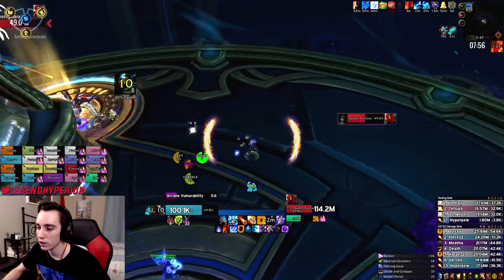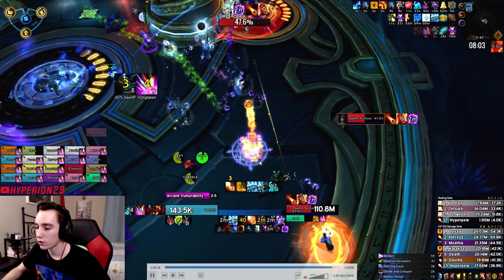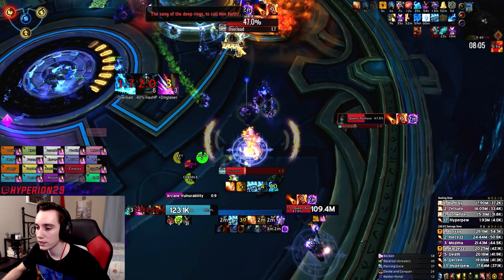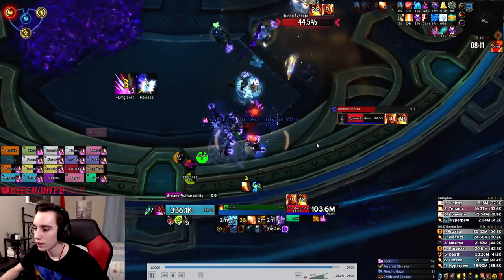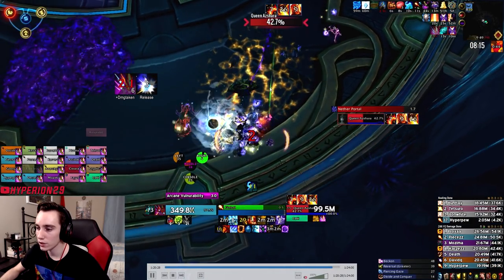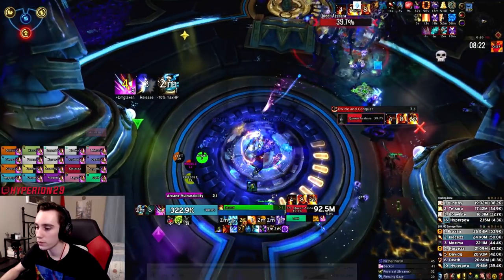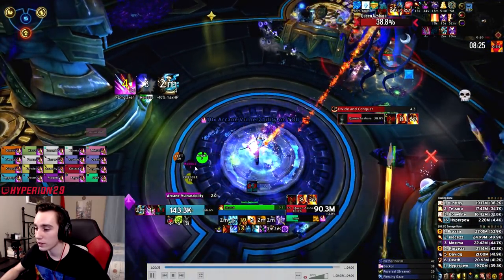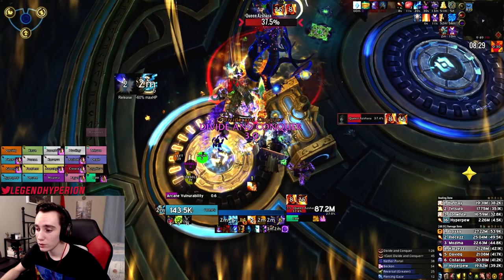I get my Arcane channel off, Blink out, pop all cooldowns, second pot, Bloodlust — we just burn the boss. Our Warlock places a gate from one position to the console area, which we'll use right after we get the big portal baits. The bait is coming in seven seconds; we stack up on the edge right by the Warlock gate, and as soon as the bait comes out, click the gate and go to console. As a Mage I also soak the middle rune a bit — about 10 stacks — then move over to the console.